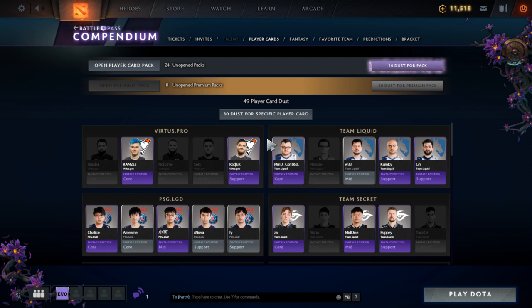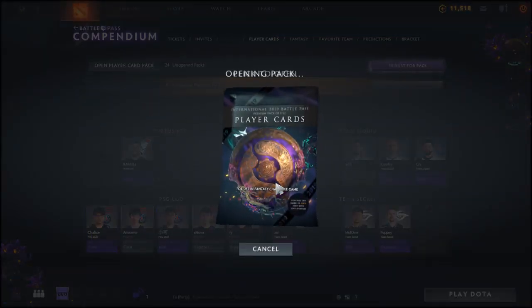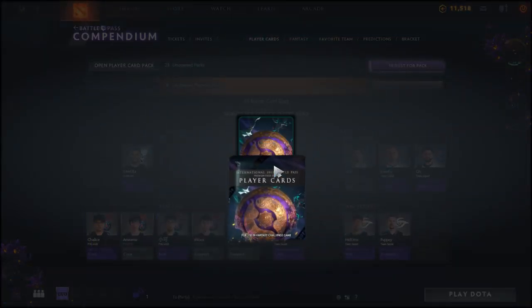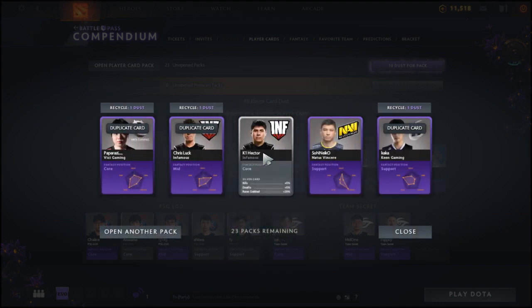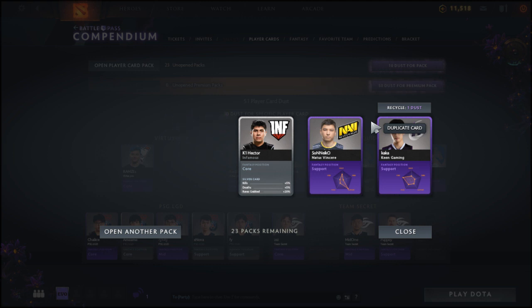We've nearly got Alliance — just need Insania. Got a duplicate Fade to recycle. We've nearly done PSG to silver rank — just need Chalice and the Chinese player. Next pack: K1 Hector's silver card comes in with three duplicates, but we also got Soniko from Natus Vincere, which we needed! That's two cards out of five from the pack. The rare card is Fanatic player Our Bed, alongside Peter Pandan from Ninjas in Pajamas.